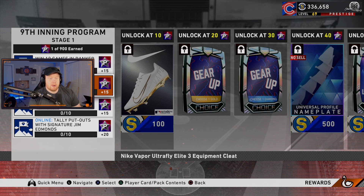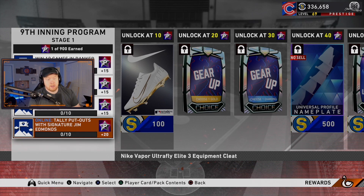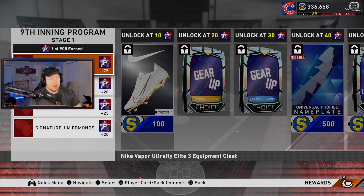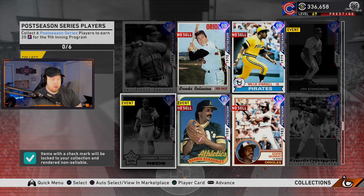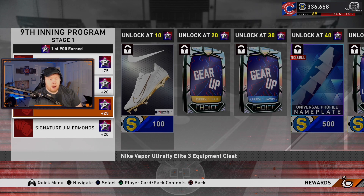Back to the program: we got our missions — obviously 10 games of ranked and 10 games of online modes in general. This program we've got hits with postseason series players and online tally putouts with signature Jim Edmonds. We've got our ninth inning conquest as always — it's in the shape of a helicopter — there are packs within but basically we're doing it for the free packs and the stars. You get 30 stars as always, and for collections we've got the voucher collection with postseason players. If you've collected six postseason players you'll be able to get another 20 stars from that.